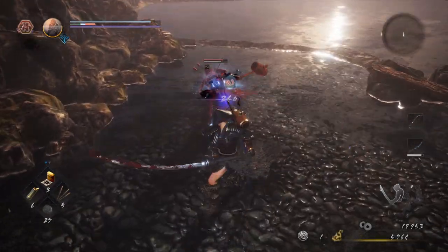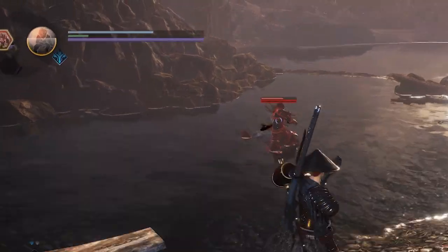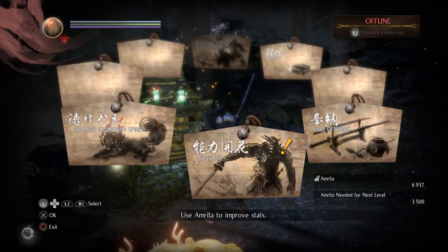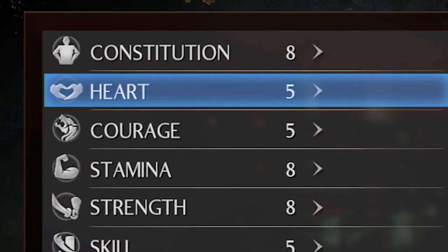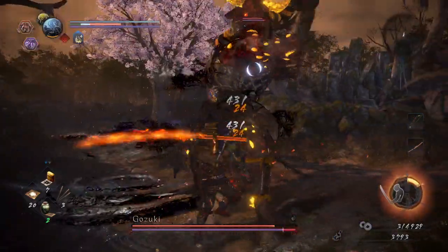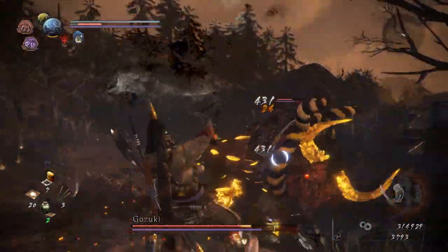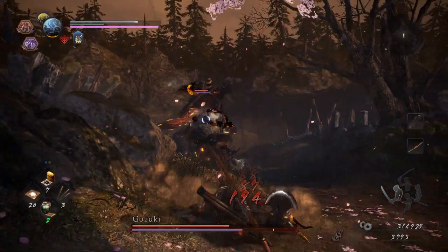If you're a veteran of the first game and have noticed that Nioh 2's handling of ki feels oddly different, it's because adjustments were made to how fast it replenishes — a characteristic you can now impact when you level up. New to the sequel is the Courage stat, which affects your character's ki recovery speed. It's not enough to spec points into Heart anymore; you need to split the difference between the two.